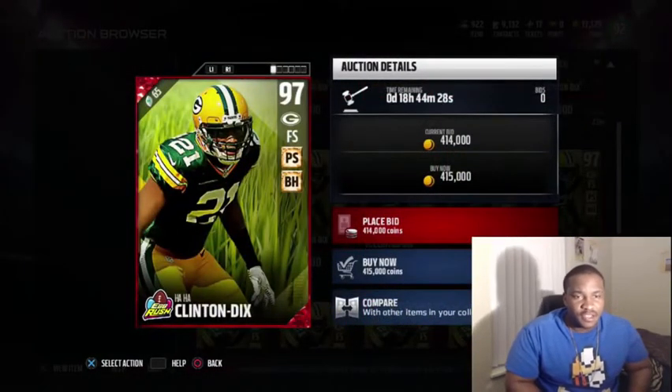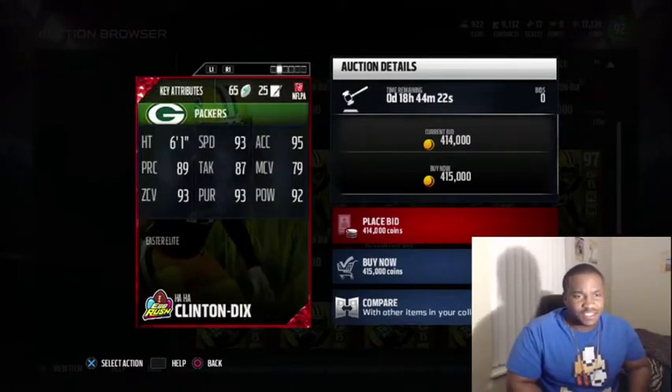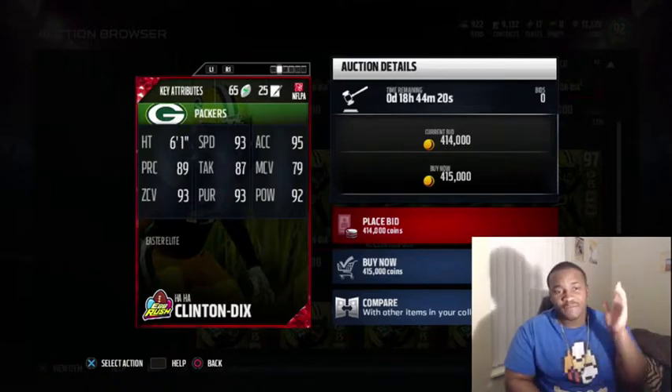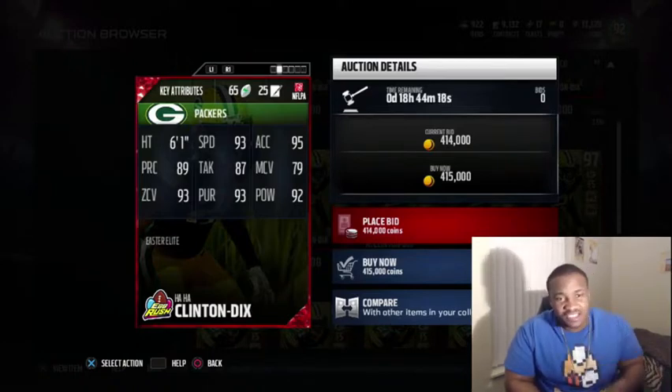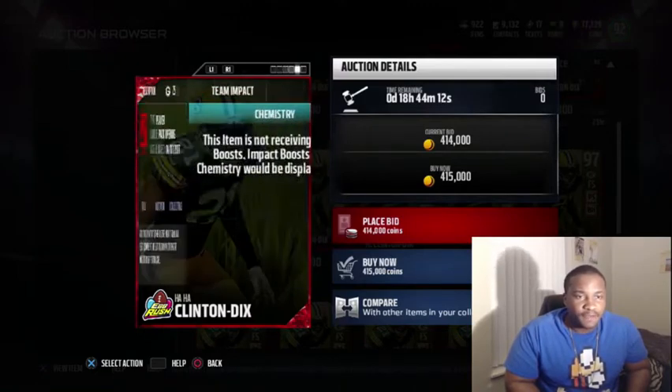He's a free safety for the Packers. He's got the Big Specialist chemistry and the Big Hitter chemistry as well. He's 6'1" with 93 speed, 95 acceleration, 89 play recognition, 87 tackling, 79 man coverage, 93 zone, 93 pursuit, and 92 hit power.